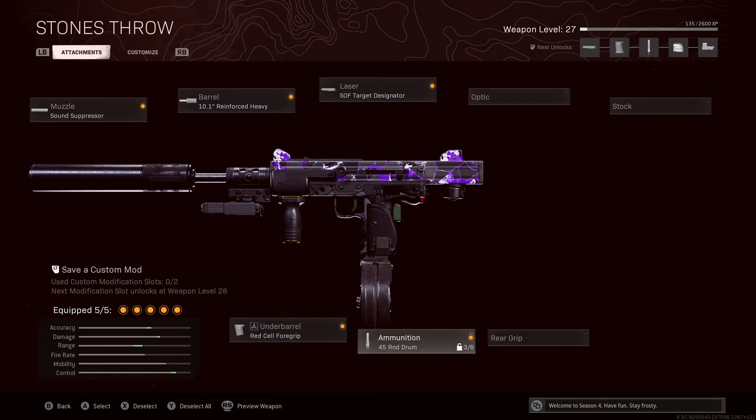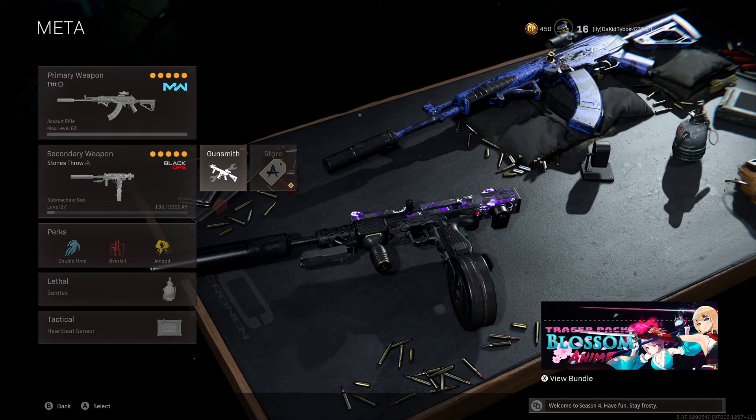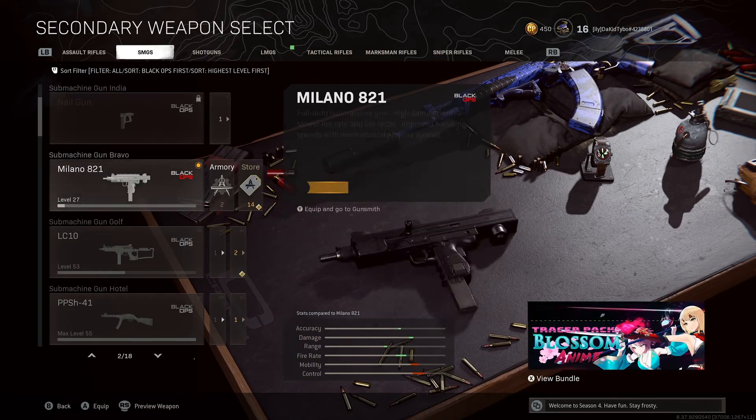Personally I'd run the 55-round mag when I hit level 34, but I'm on the 45-round mag for now. The Milano is ground loot so you can level it up passively. It shoots kind of slow but it hits — it's not the best SMG but it actually works pretty well, and with 55 rounds you can wipe squads with this.